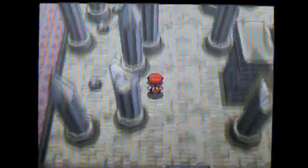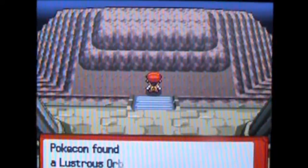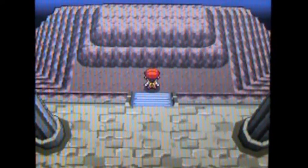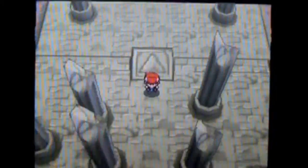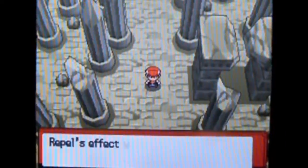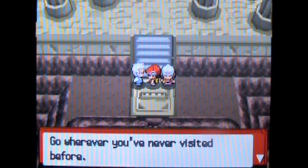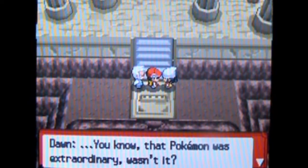You can explore Spear Pillar after you've beaten or captured Palkia. What you want to do is come back here, and you get a Lustrous Orb. And if you're playing Diamond, you get an Adamant Orb. The Lustrous Orb raises the Water and Dragon-type attacks' power, and the Adamant Orb raises the power of Steel and Dragon-type moves, because Dialga's Steel-type.